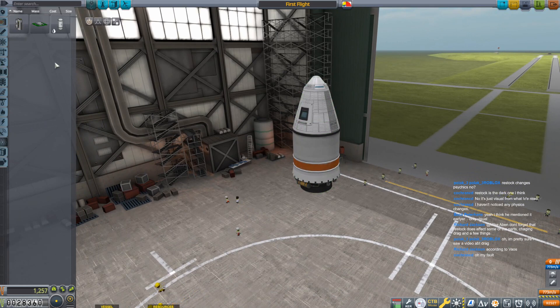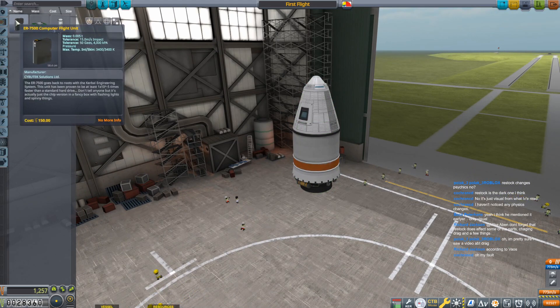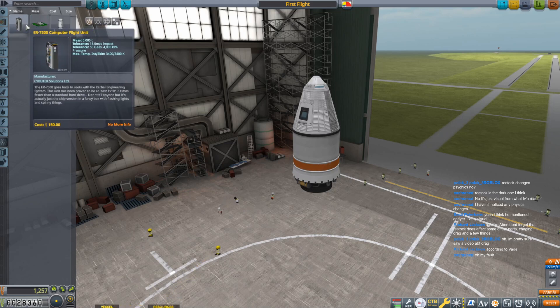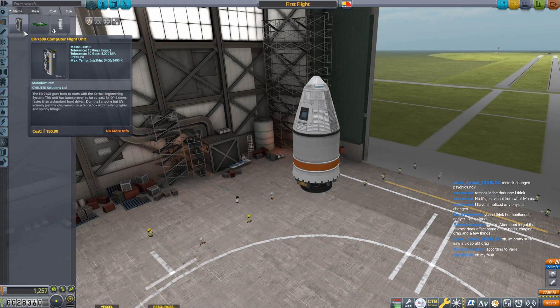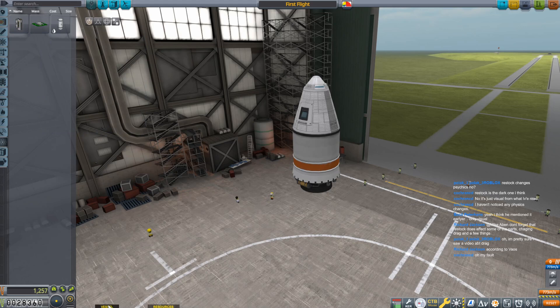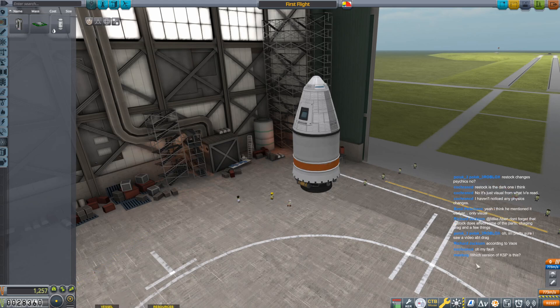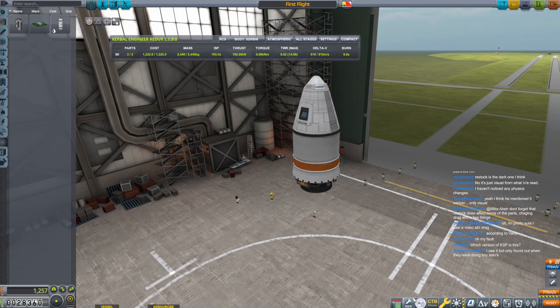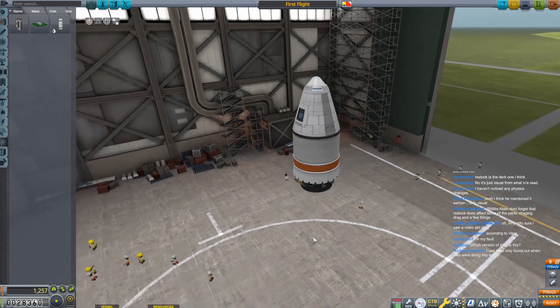If I go into the science tab, I do have these parts — they're coming from a mod called Kerbal Engineer. I'm just flat out not going to use those parts until they really have an advantage, which they don't at this point. It does give me some extra vessel stats down here which is really nice, and also extra building information which is great when you get into more complicated crafts, but I'm not going to look at it here.